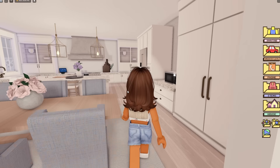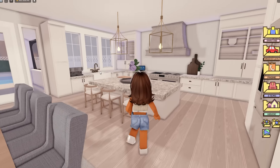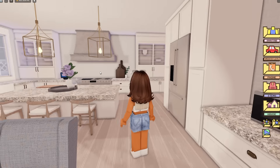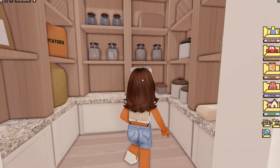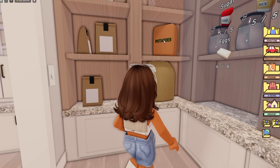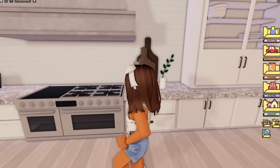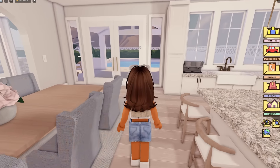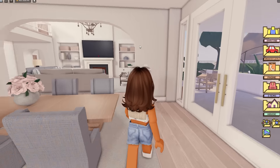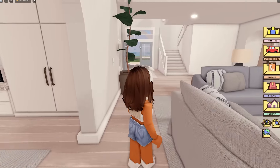Over here we have a huge kitchen that goes straight into the dining room in an open plan - so cozy. We have a fridge and a pantry which has been decorated with potatoes and other items. This might actually be my favorite house so far, I really like it. I feel like this is where I would live.